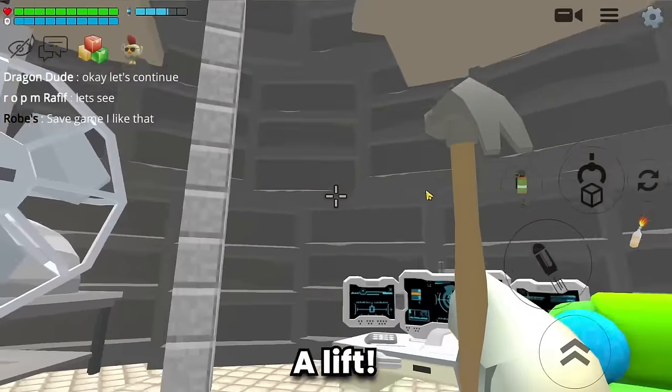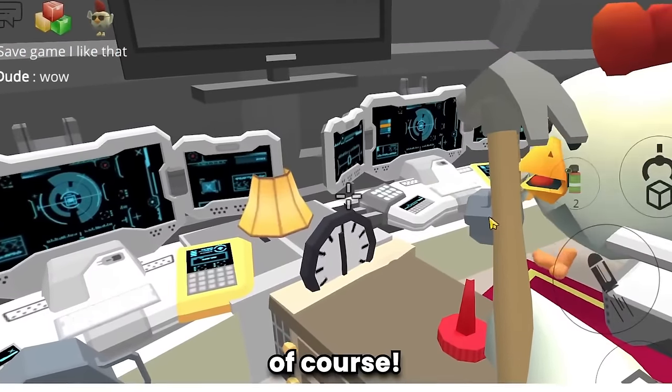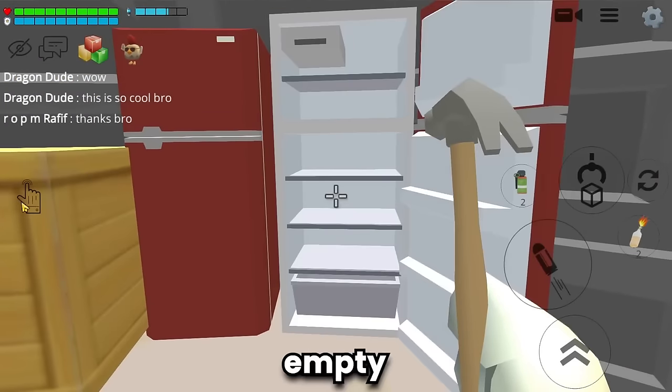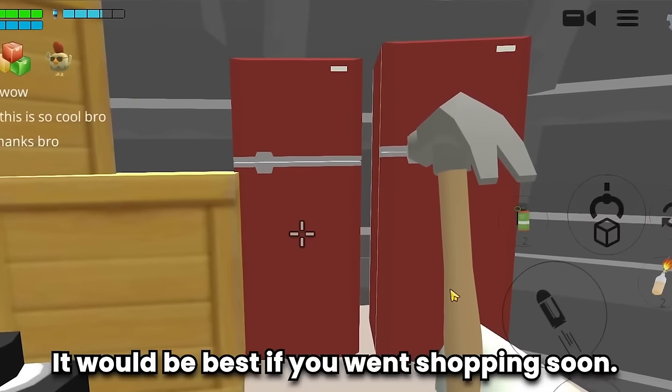Very neatly arranged sofas, a fan, a lift — this is so cool! I'm glad you like it. Look at all this stuff guys — a fridge... empty. Why are there two empty fridges? It would be best if you went shopping soon.